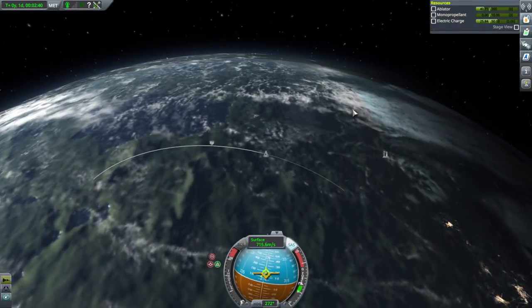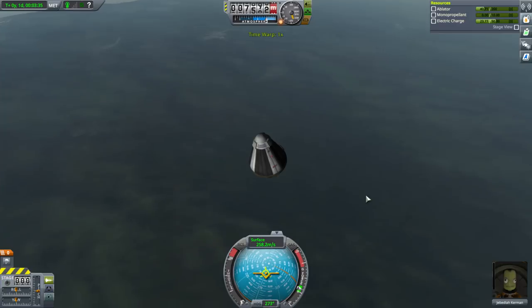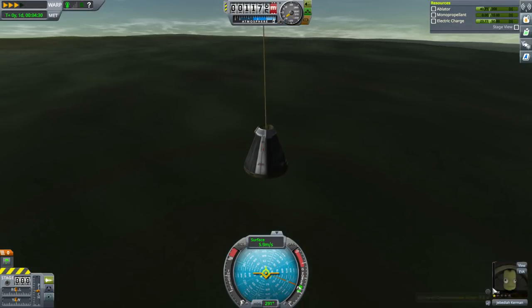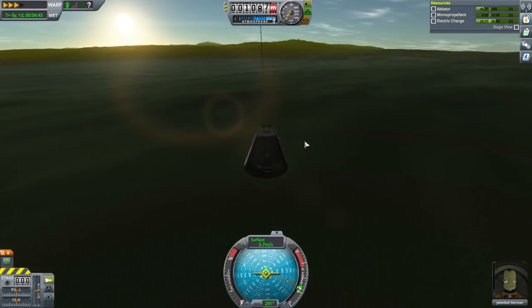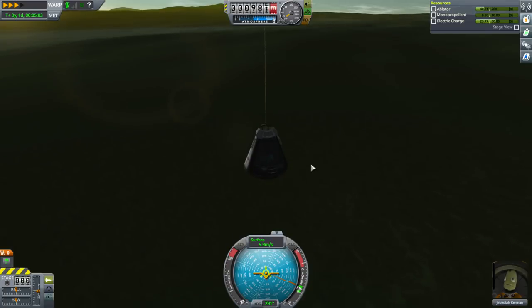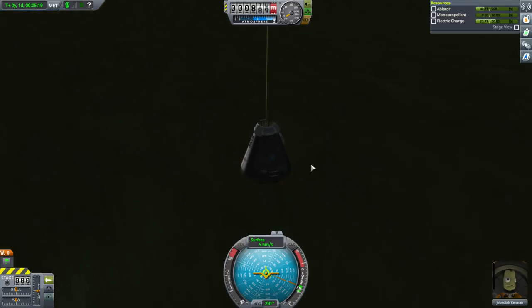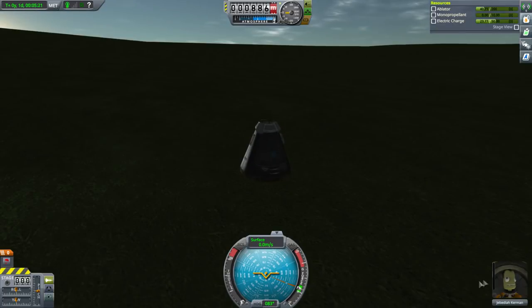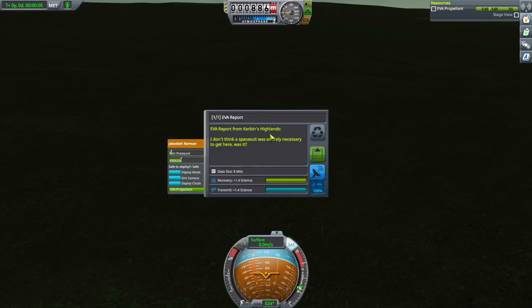We used about 40 ablator — probably a good idea to keep a little more than 40 as buffer. The terrain we're coming down on looks a little bumpy. Let's see if Jeb can deal with that. Parachute time. Technically we could EVA Jeb and have him do an in-flight EVA report, but we care about our Kerbals — he's just been back from the moon. Let's be careful with him. We'll EVA him on the ground: EVA report from Kerbin's highlands.